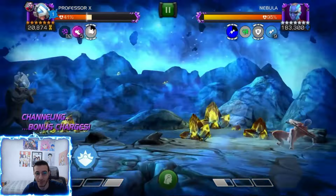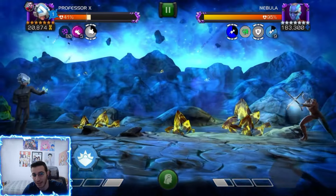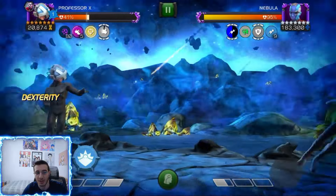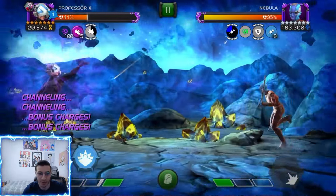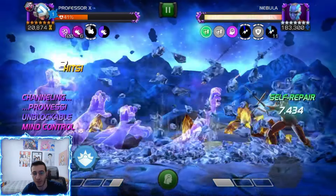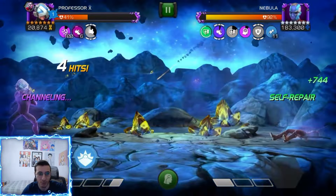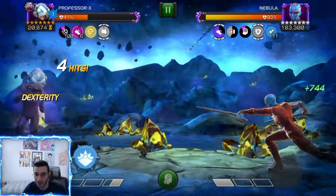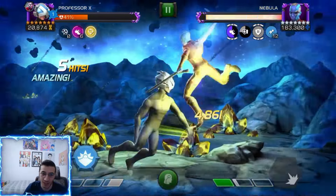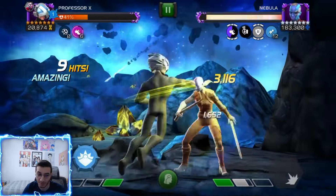We're almost there — we have five prowess. Here we can dex and parry, and do the same thing again. You always want to dex because if we lose the prowess it's basically one SP1 away from zero. We go for a SP1 here — the mind control — we dex so we can refresh. Now we have six buffs, which means she cannot auto-block, and that's what we want.